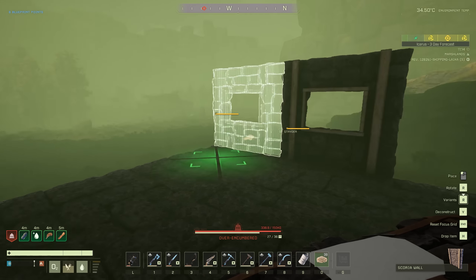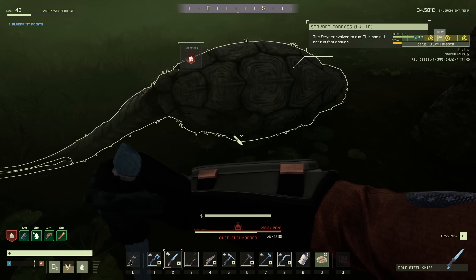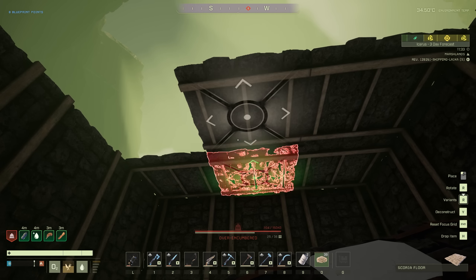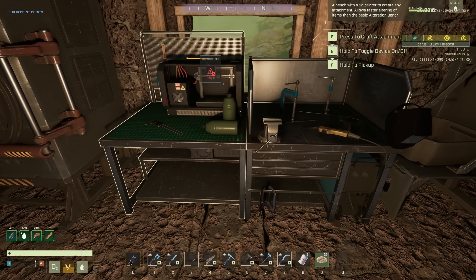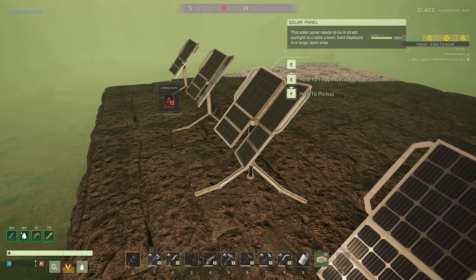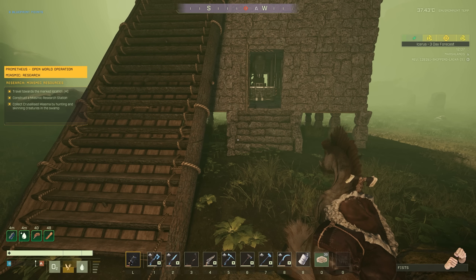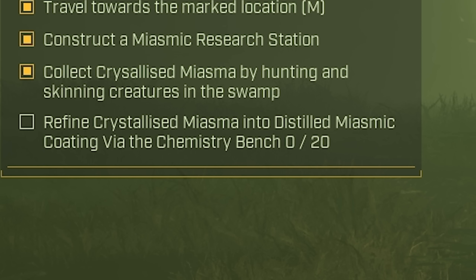Let's go. All complete. Now we have to collect crystallized miasma by hunting and skinning creatures in the swamp. Do we know how much? Because I brought 91 with me. That's it — we're all done. We've been hunting all along. So refine the crystallized miasma into distilled miasma coating via the chemistry bench — we need 20 of it.